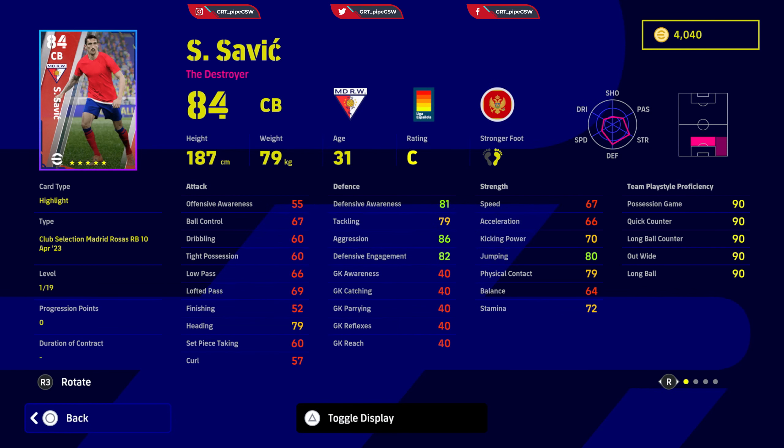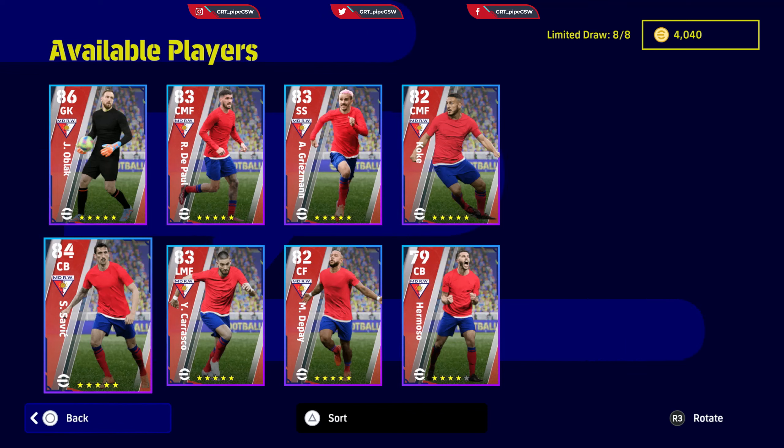Stefan Savic — good defensive player. You need to increase his defensive awareness to 92, speed needs to be at least 75, and acceleration needs to be 72. Skills: man marking, blocker, area superiority, sliding tackle, acrobatic clearance, and fighting spirit. You will have a decent center back. Unwavering form.